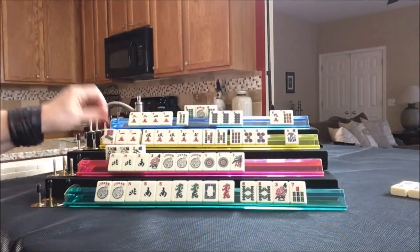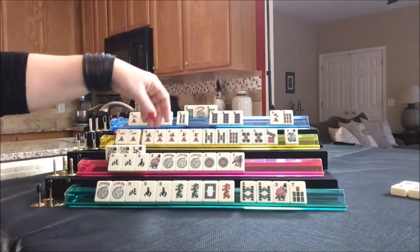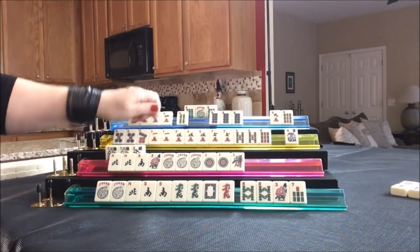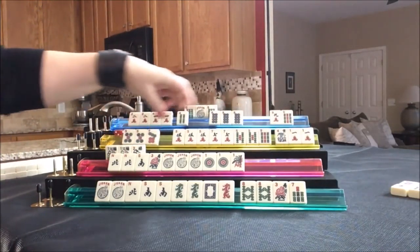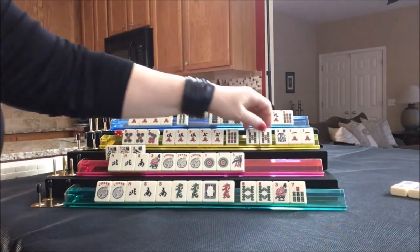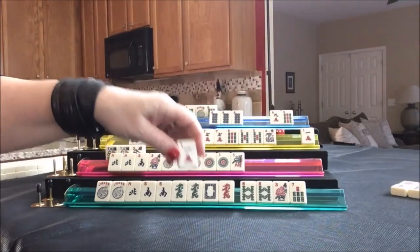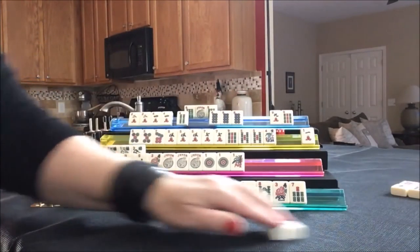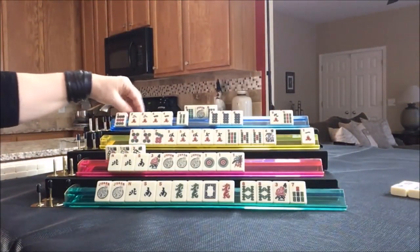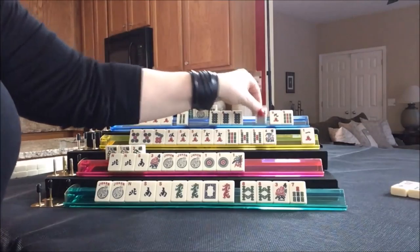West drew a 7 dot. Maybe we could play 5, 7, 5, 7, 9. 5, 7, 5, 7, 9 — 9, all 5s. Let's go ahead and discard this 1 crack — we'll give up on the concealed option, it just didn't come in. Drawing for North — 9 dot. North has all these 9s, we don't need any of them. There's a 9 dot out already, let's throw that. Drawing for East — 6 crack, we can discard that. Drawing for South — 2 dot, that's a good discard for them. Drawing for West — 5 bam. Look at all these 5s. Either way, we can get rid of this 1 crack.